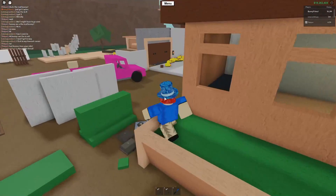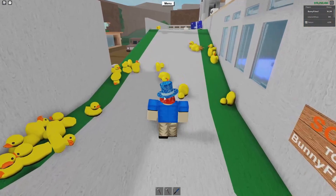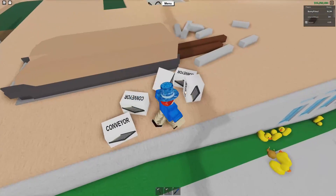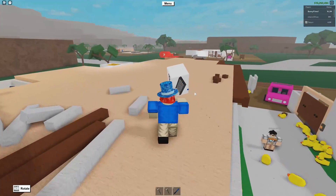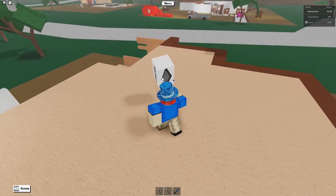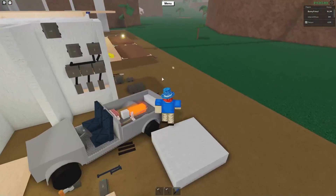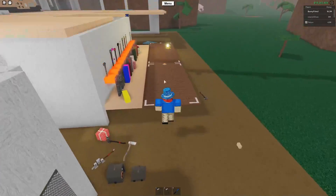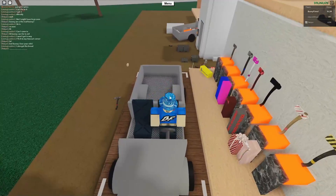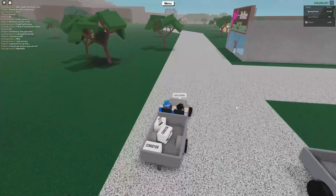This is going to be a fun contraption. It works for similar boxes as well, like the green box where you press a button and the box is unboxed. So we'll put this down here and then run over to the store to get a straight conveyor to complete the contraption. I'll meet you guys back at my base once I have the conveyor.